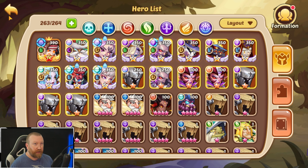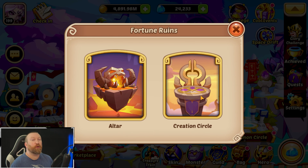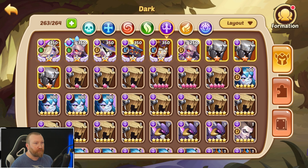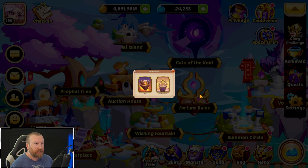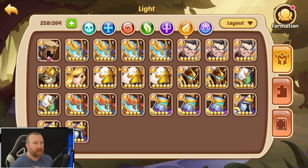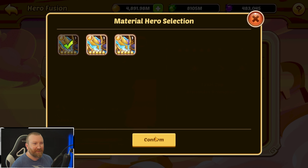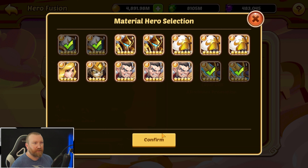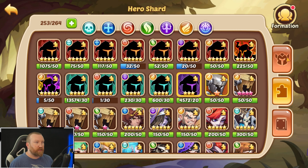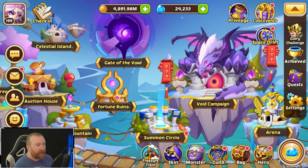We're going to have to make bag space for this, which kind of sucks because we really don't have any space on this account. The amount of mismanagement this account has gone through is ridiculous. We'll make a light six-star to free up some room — that should give us a little bit of bag space. What I'll basically be doing with this is using it to summon out three-stars. We do have quite a few three-stars and we have fusions to do for the month as well — get those big rewards and keep saving gems up.